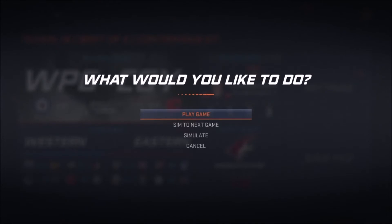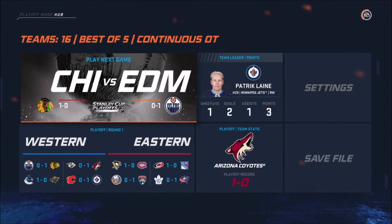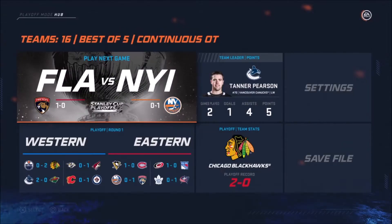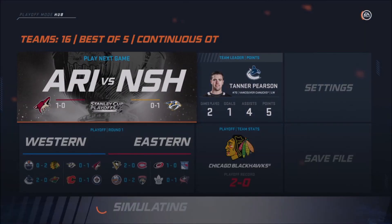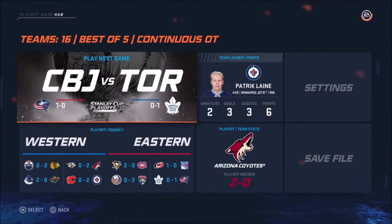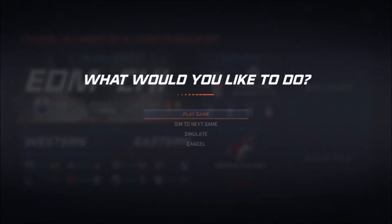After this, once it's all done, there will be a reseeding — the number one seed will play the lowest seed in the conference, number two will play the second lowest, and so on. Then after the quarterfinals there will be another reseeding, and after that no more reseedings because there will only be four teams left — that will be the conference finals.